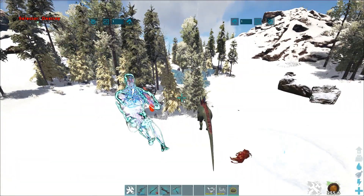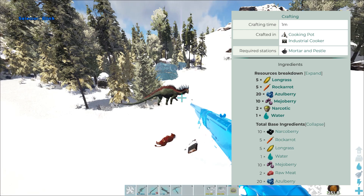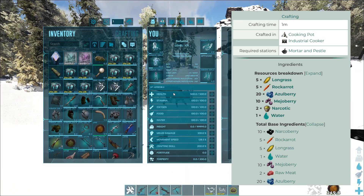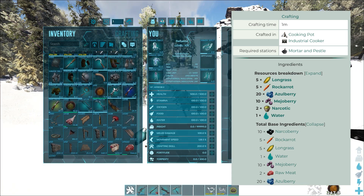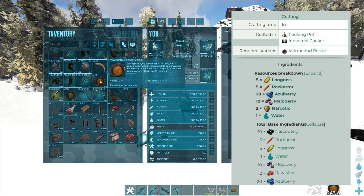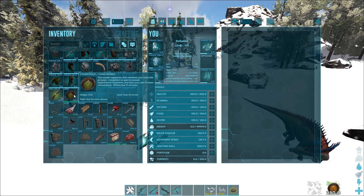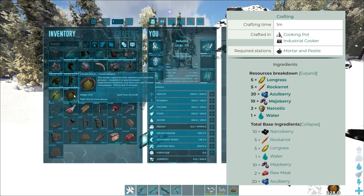It's very important that we can encounter the Amargasaurus in cold or hot areas — so in the desert or in the ice biome. To adjust to its temperature in the ice biome, we will need the Fire Curry. I will show you how to craft the Fire Curry right now on screen. And in the hot or desert biome, we will need the Calien Soup, and I will also show you the recipe right now.